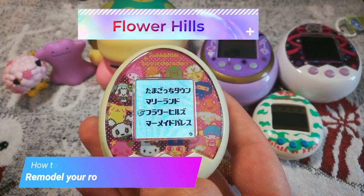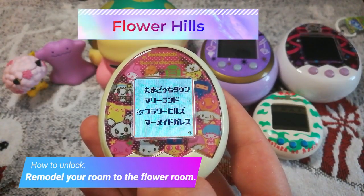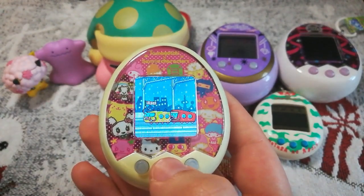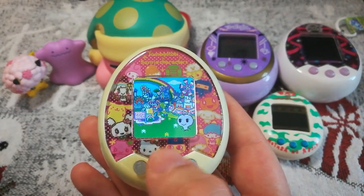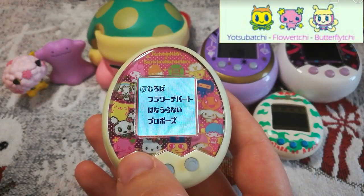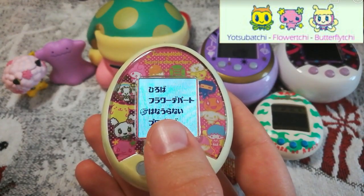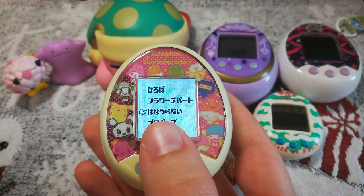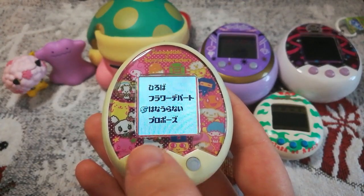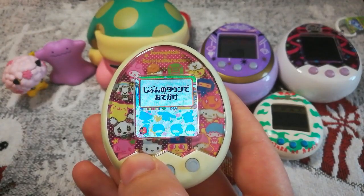The next area is Flower Hills. To get this area you have to remodel your room to the Flower Room — go to Tamadepa, buy the Flower Room, get your room remodeled, and then you'll get this area. There are a total of three characters here. The special thing here is a giant flower that comes by and gives you your love fortune for a character you pick.